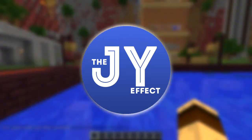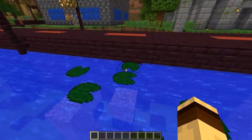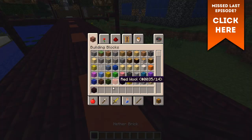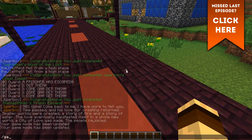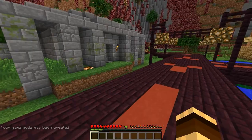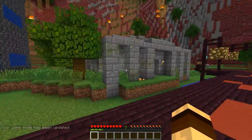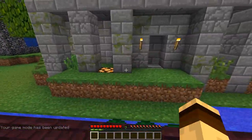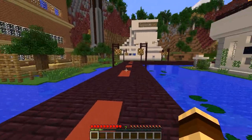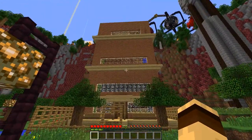Hello everybody and welcome back to the Adventure Multiplex 2 with me, the J.O.Y. Effect. I just noticed something - why am I still in creative mode? I did just do game mode 0 but whatever. Last episode I said I had 8 encounters left. I counted this thing and I've already done this one, so I have 7 encounters remaining. Let's kick them off, shall we?